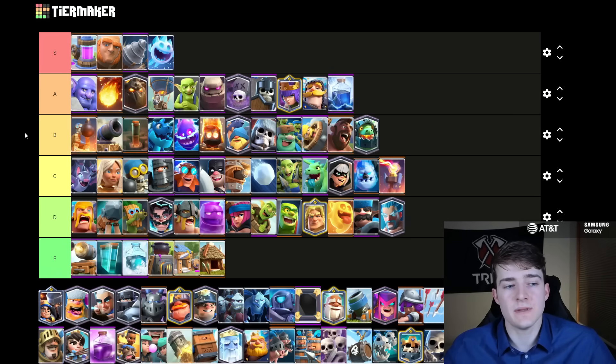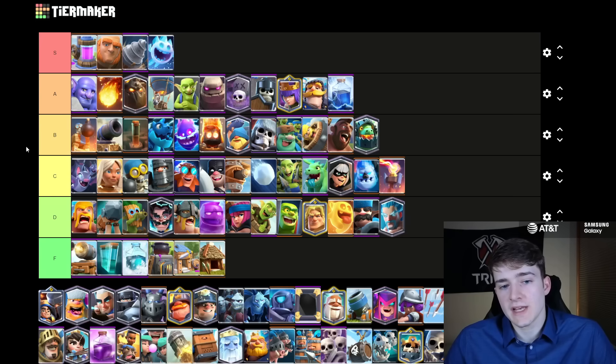There's a lot of people running Giant with the Lightning, Goblin Giant with the Lightning. There's some people even using PEKKA Ram Rider Lightning — it's kind of the heavier decks' spell of choice. It's also nice that it kills the Little Prince, which is something the Fireball isn't able to do.